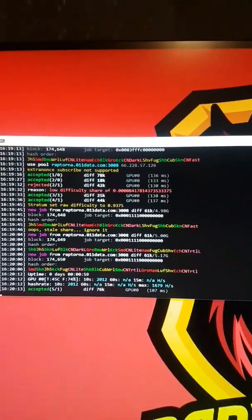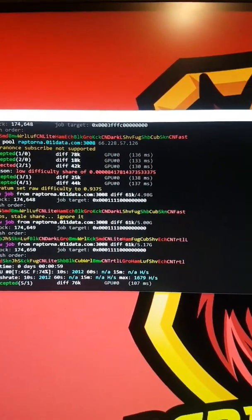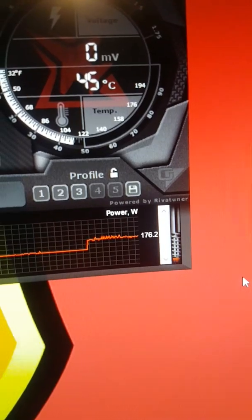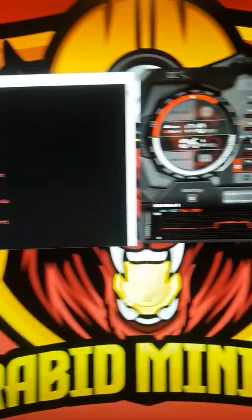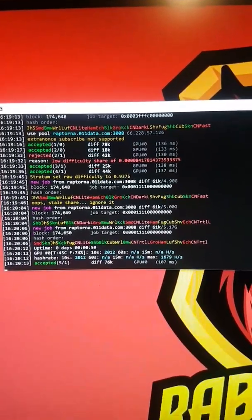I am currently mining Raptorium on a GPU — this is my RTX 3080. Hash rates don't look too great right now. This is a very early beta test. Looking at my power in Afterburner, it's showing 176 watts, and we're probably around 190 to 200 watts total.